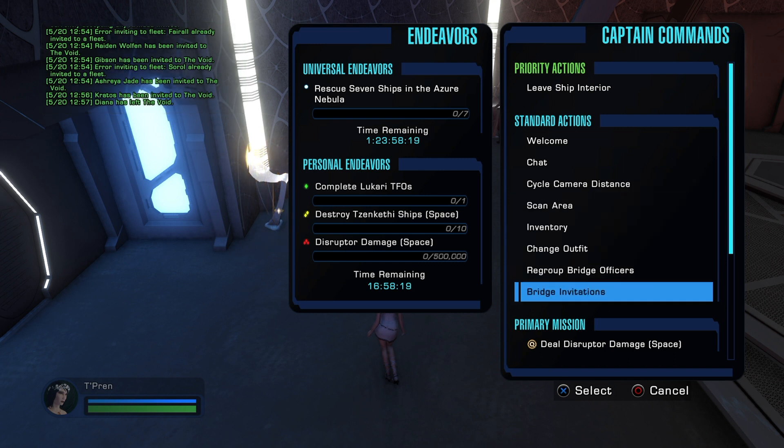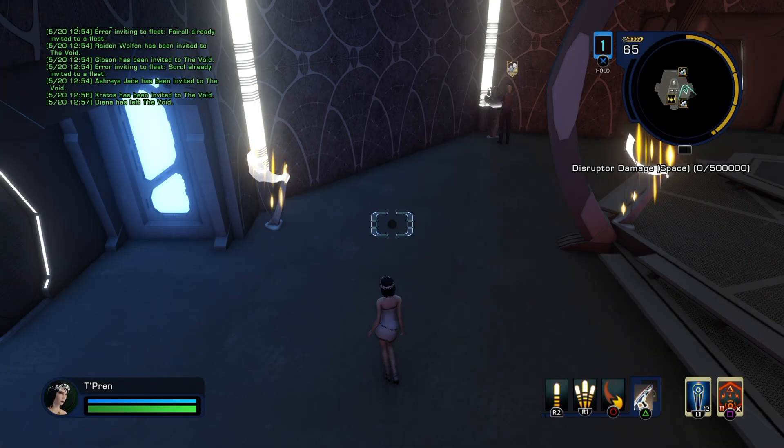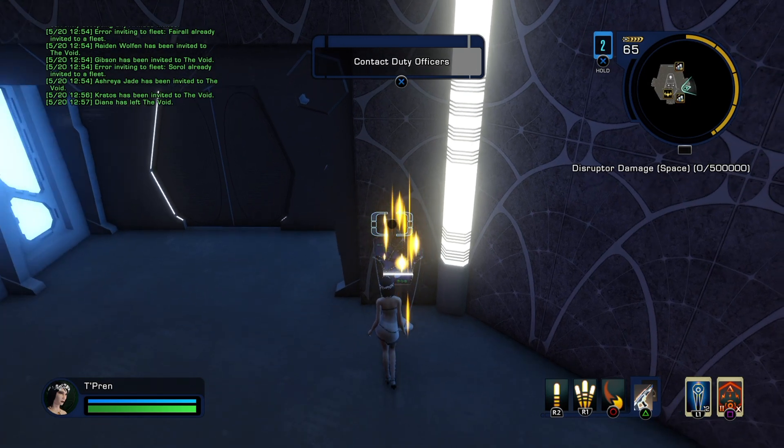Then go to Bridge Invitations. You'll try clicking X and nothing happens — it doesn't bring up a keyboard or anything, very confusing. Click on Square and all of a sudden you have your keyboard. I don't know why they did it like that, but it is a little weird.